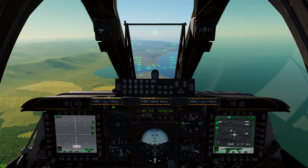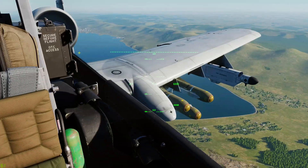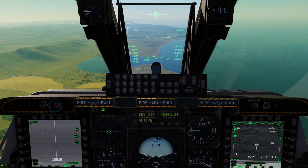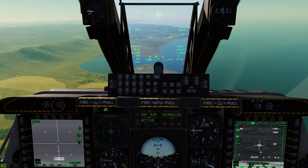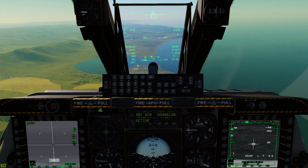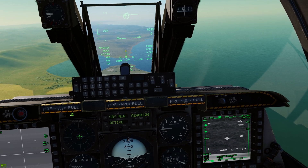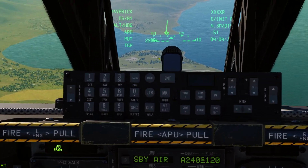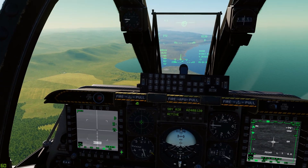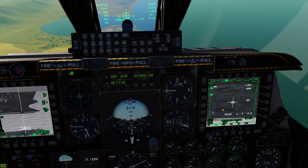At the moment our Maverick seeker head is still looking up here - that circle amongst all that stuff is our Maverick seeker head. We need to make the targeting pod SOI. Right now our steer point is the initial position from the air start. If I press TMS forward long, it's going to slew my targeting pod back over my shoulder to that initial position. So I press TMS forward long and now it switches to TGP, giving the tadpole indicator for where the targeting pod is looking. Then I press China hat forward long and that slews our Maverick seeker head down to where our targeting pod is looking.